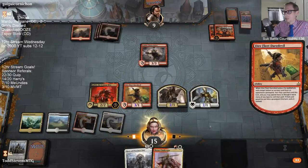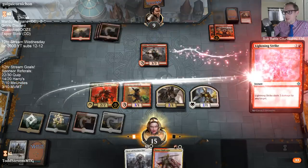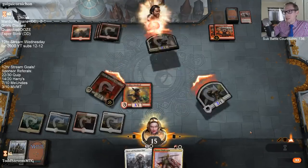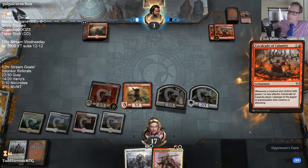So they have a Lightning Strike over there. Let's go ahead and strike down this Chain Whirler, get six in there real quick. And Daredevil is an awesome draw.